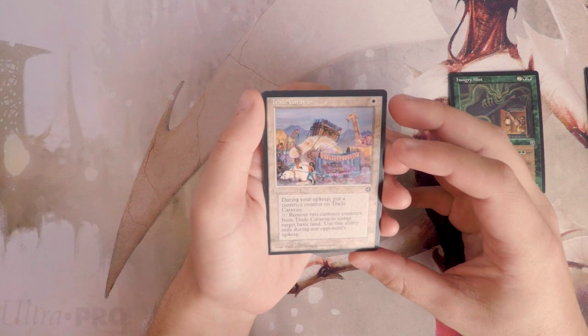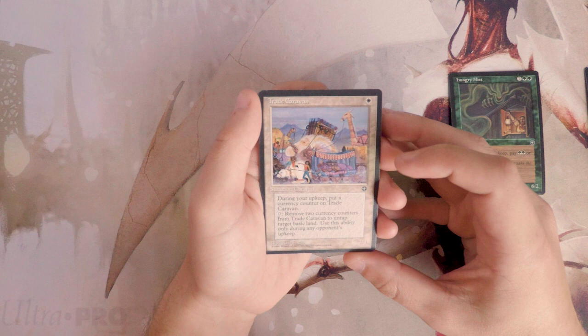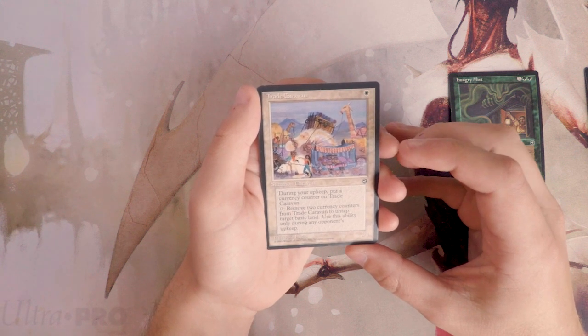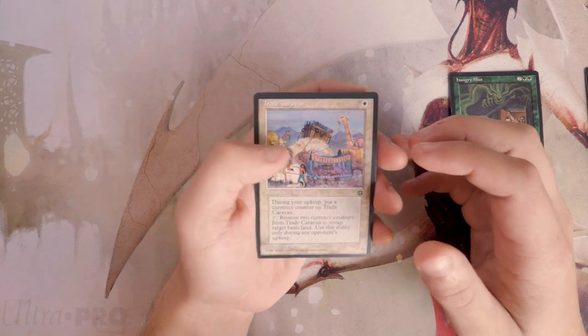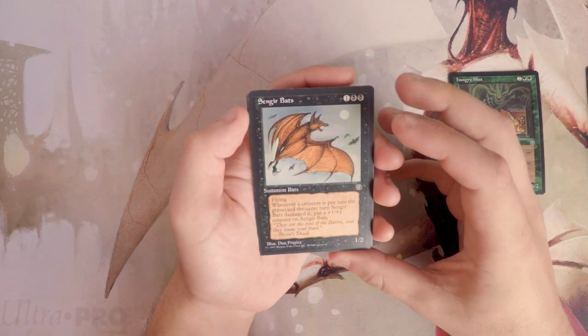Trade Caravan is a 1/1 for one white. During your upkeep put a currency counter on it, and you can pay zero and remove two currency counters to untap a target basic land — but only during any opponent's upkeep. That is very weird. I don't like this card at all. The fact that the ability is usable only during your opponent's upkeep just doesn't make much sense to me.